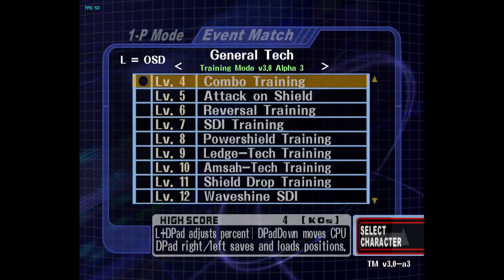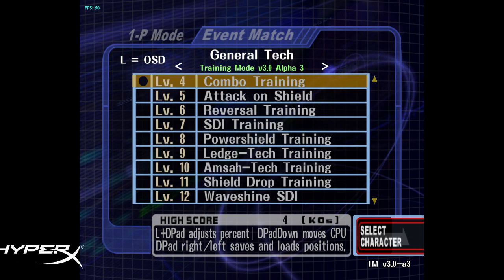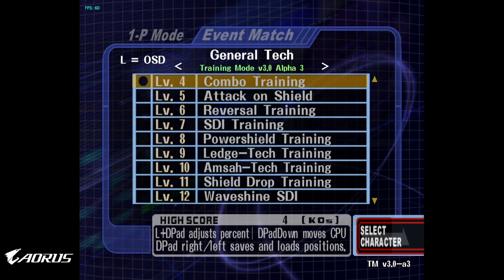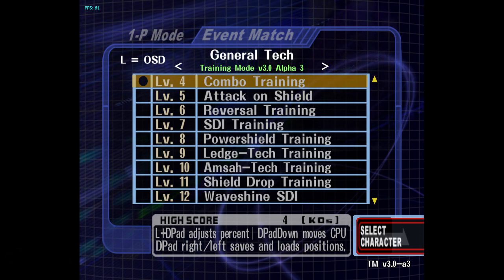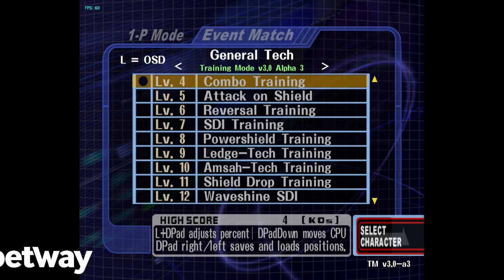So that's Combo Training - the most important tool for any level. Just do an hour a day if you wanna have an amazing consistent punish game. Even if you're not perfect against CPUs, people in real life will definitely be a little shittier than CPUs at getting away. So it'll definitely still help you out even if you're not getting the perfect results you want.